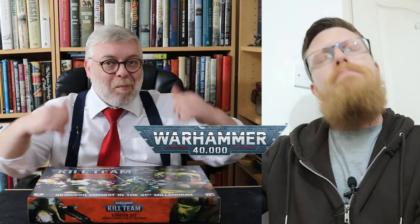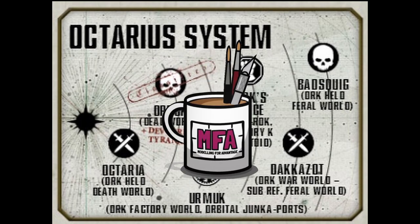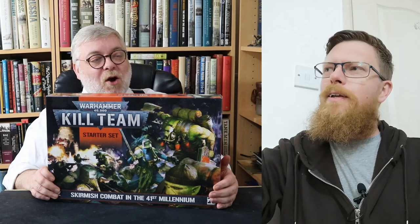Hello and welcome. I am the Restless Kaiser and I'm Johnny B, but together we are Modeling for Advantage. Here we are again. It's all about blue squares and orange triangles. It's Kill Team. But not just Kill Team.